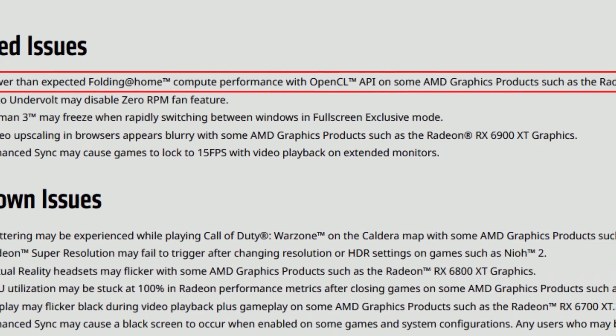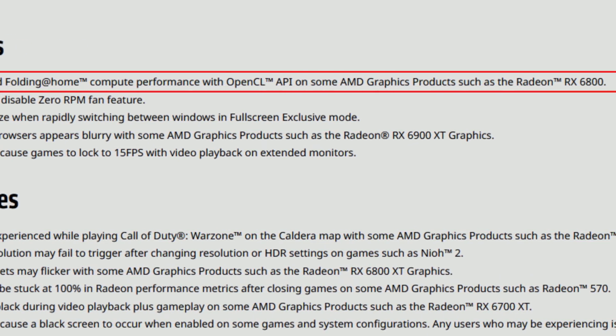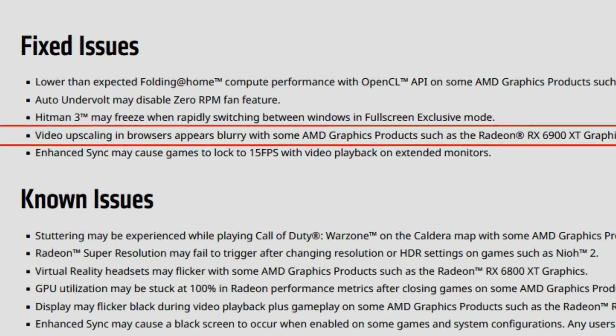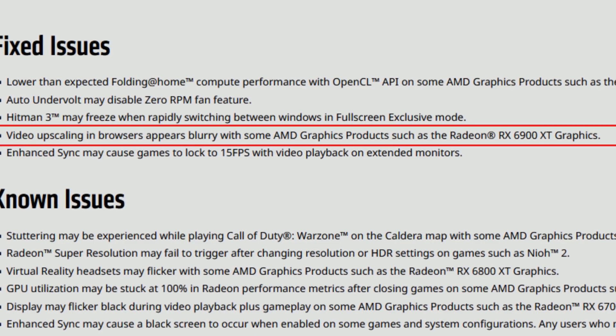For the fixed issues: lower than expected Folding@Home compute performance with OpenCL API on some AMD graphics products such as the Radeon RX 6800 is now fixed. Auto undervolt may disable zero RPM fan feature — also a nice fix. Hitman 3 may freeze when rapidly switching between windows in full screen exclusive mode — fixed. Video upscaling in browsers appearing blurry with some AMD graphics products such as the Radeon RX 6900 XT — no more blurred videos, at least for that card.